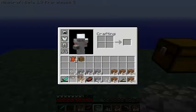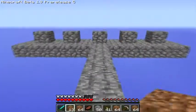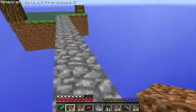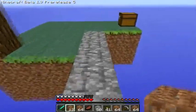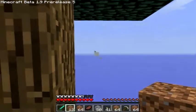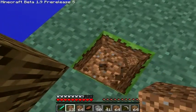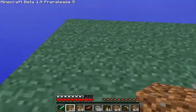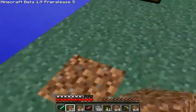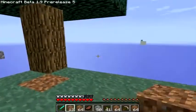I've got dirt in my inventory, so I don't want to dig out any of the dirt blocks - that's going to go there. But we've got sand to do. Sand is over there but we're not going over there. There's probably sand somewhere... nope.